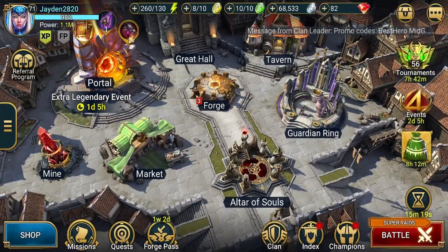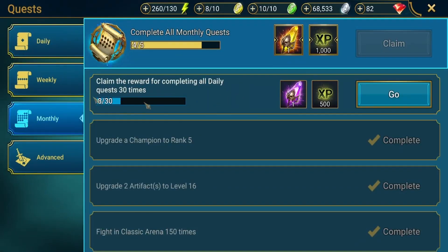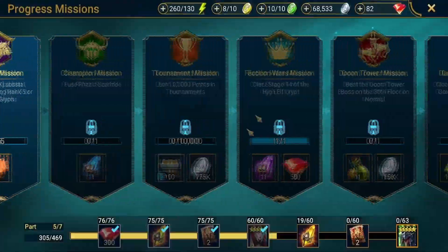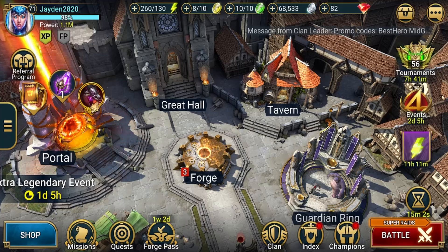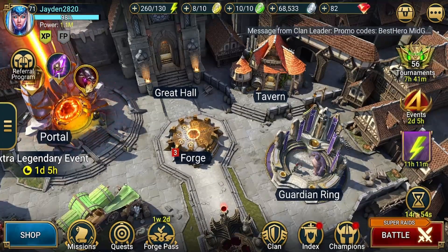Where can you get void shards? You can get one from your monthly login reward — every time you hit day 30 you get both a void and a sacred shard. You can also get them from missions — I have one ready to collect after completing three missions ahead. They also exist in the challenges section mentioned earlier, and tournaments and events also have a chance to give void shards.